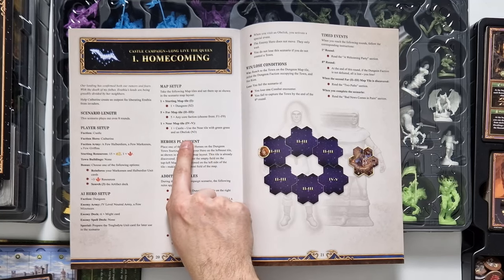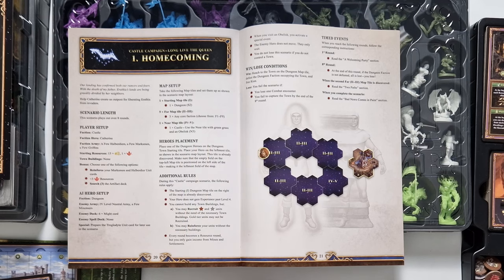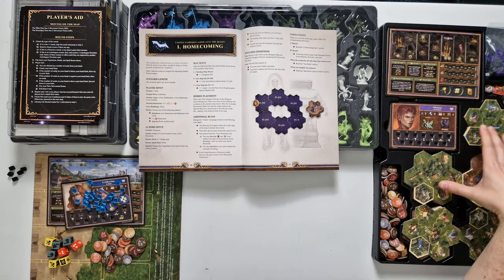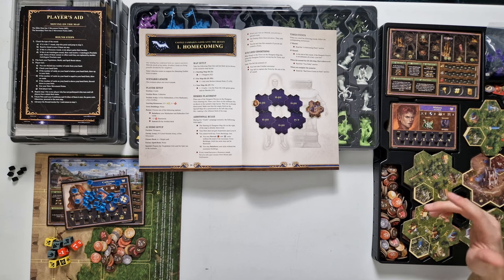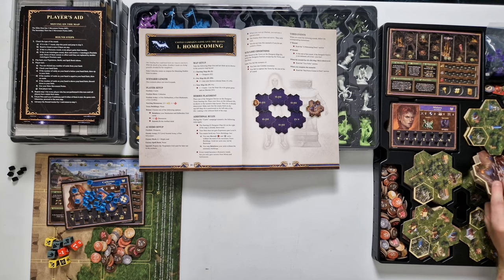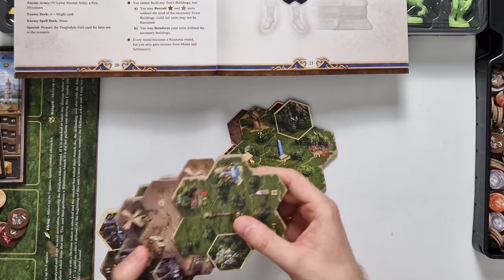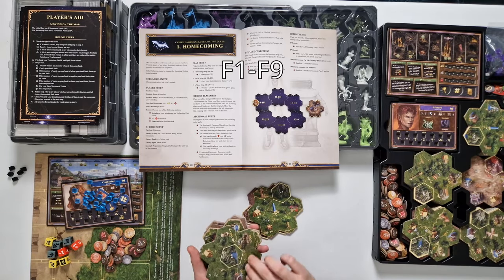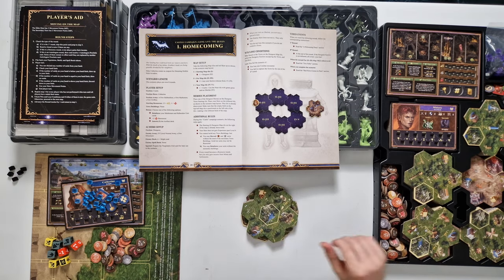Before we put away the tray, we need whatever tiles are stated by the mission. This one states that we need the S2 tile, the entry tile with grass and an obelisk, and any five of the F1 to F9 tiles. It is a good idea to sort tiles based on the letters and different numbers. We're going to put down S2 and tiles in the range from F1 to F6. Now we can go put this tray away.